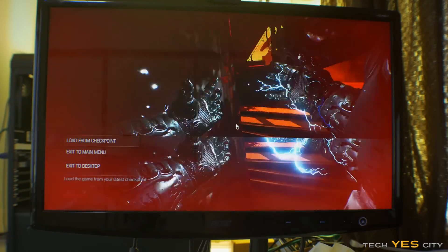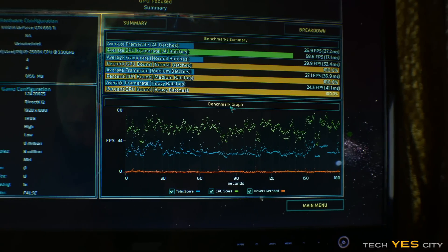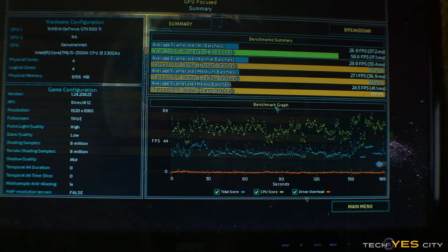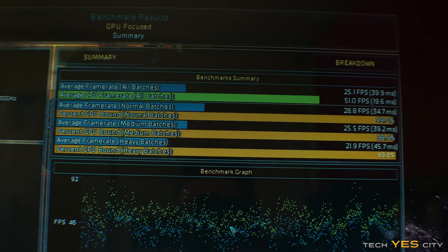Also worth noting: Doom simply would not load at all with Vulkan enabled on the 660 Ti. When it came to Ashes of the Singularity — a very popular DX12 benchmark — the 7850 gained practically nothing going from DX11 to DX12, and the same was true for the 660 Ti. Neither card got any real net performance increase switching to DX12.